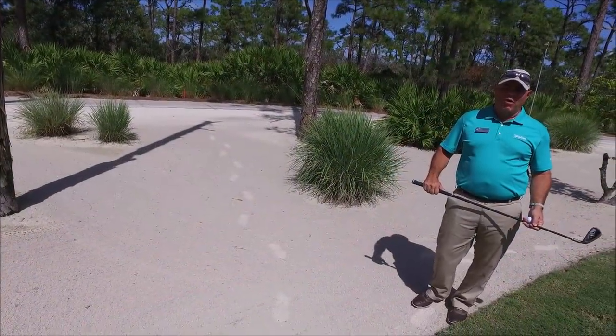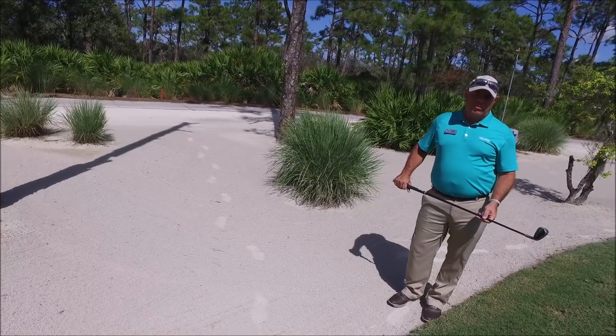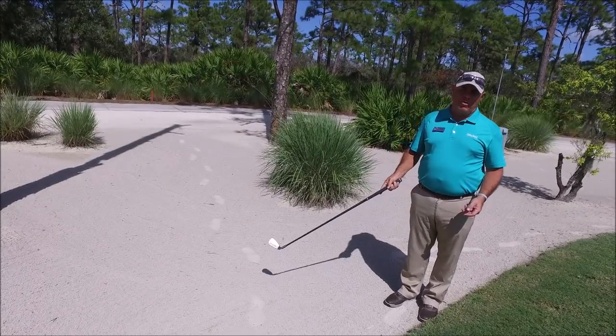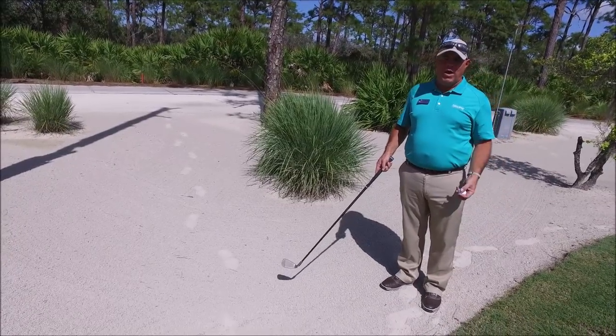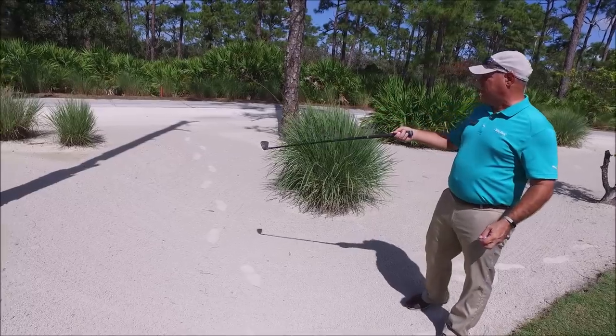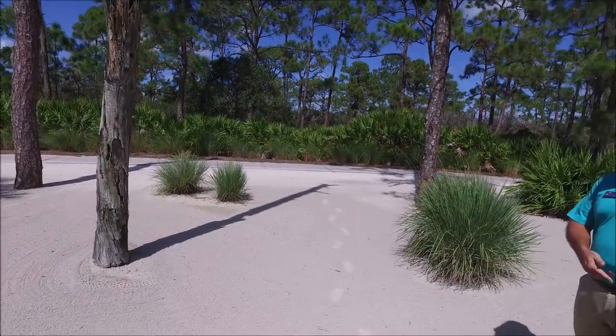We're on River Hole number five, the par three, and we're on the left side of the hole here. This is one of the examples I wanted to show you as far as what defines a penalty area now here at Pelican Sound. I'm standing in what is typically called a waste bunker. And within the waste bunker, there are some trees and palmetto bushes like this, which sometimes can eat up your golf ball.